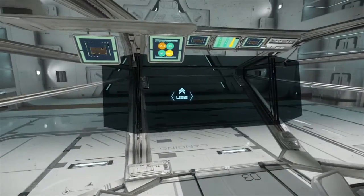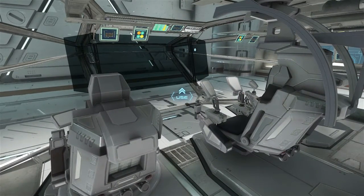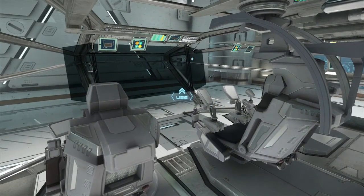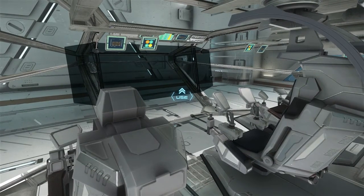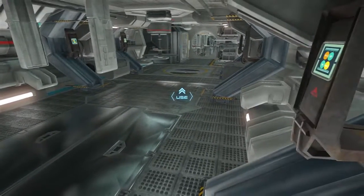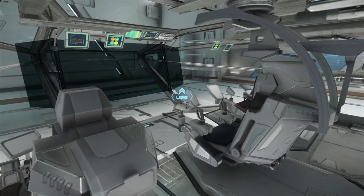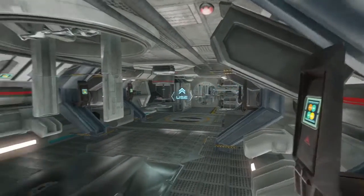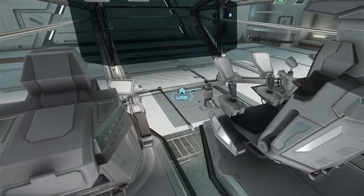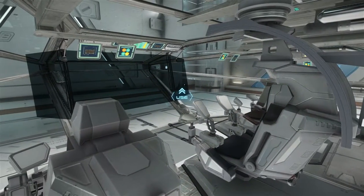And then of course you've got the standard bridge with the projector screens and everything. So that is the Constellation Taurus — it is a hauler for if you value more security and multi-role adaptability than a Hull series, because I imagine this would be less vulnerable than those. It's still a Constellation, it's still a multi-person ship, it's still pretty big. It's got everything you could need, even if with only two escape pods and no snub fighter, if you've got a third person, I don't know who draws the short straw and goes down with the ship. But anyway, I'm Deaditon, this is Star Citizen — safe landings.